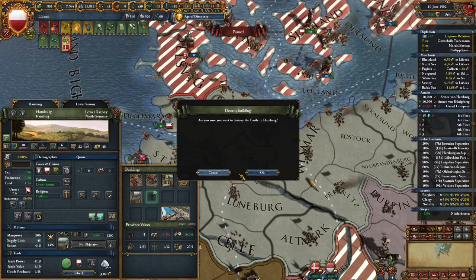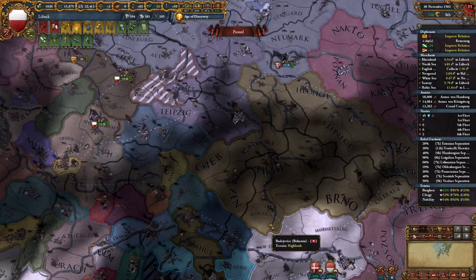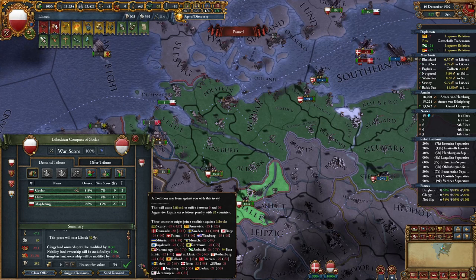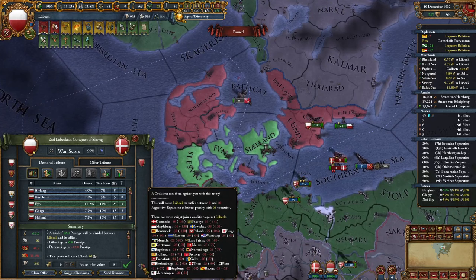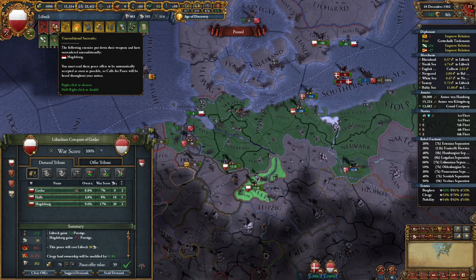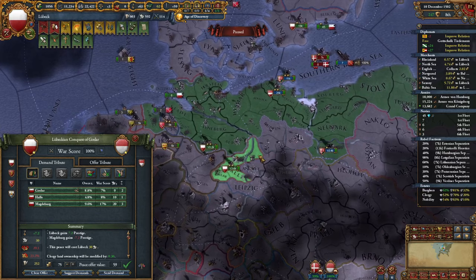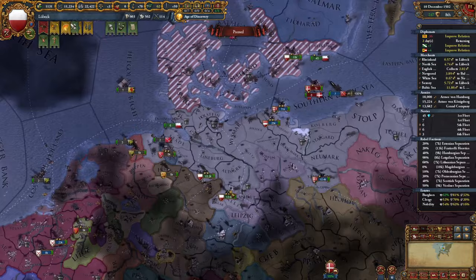With Magdeburg it's tricky — I want all their provinces but this will be a huge coalition, and we still haven't finished the war with Denmark due to coalition concerns. I decide to peace out Magdeburg and take everything, dealing with the consequences rather than staying in war with rising war exhaustion. Then I'll keep improving relations and peace out Denmark a bit later. Very expensive to core this, and I'll need more courthouses as I'm already above governing capacity.